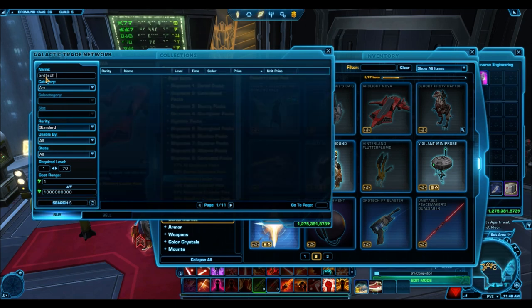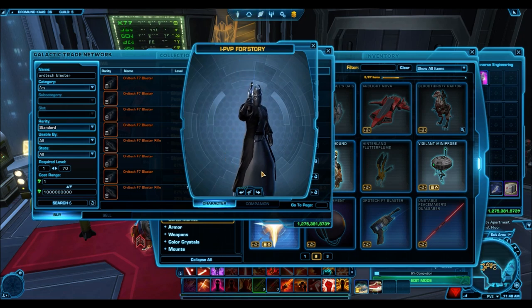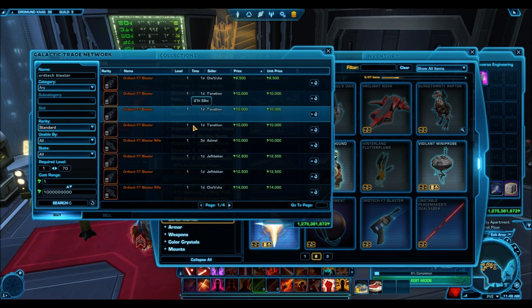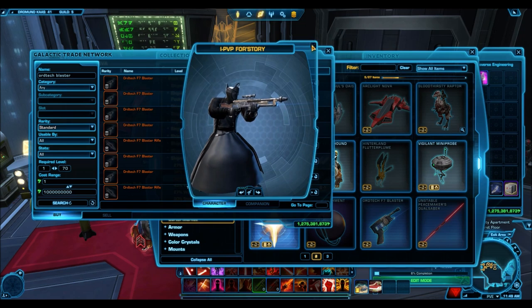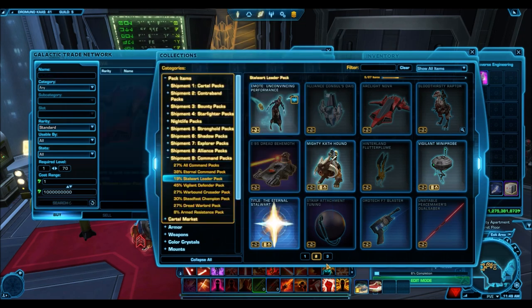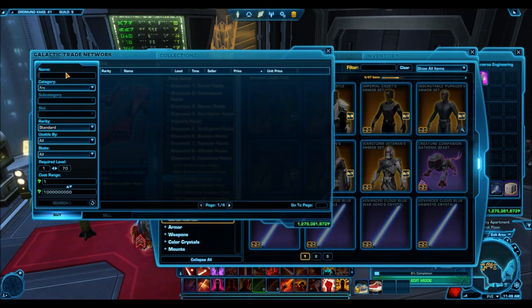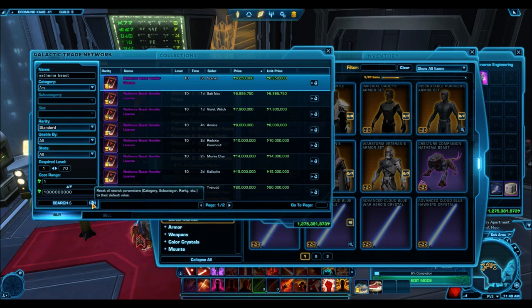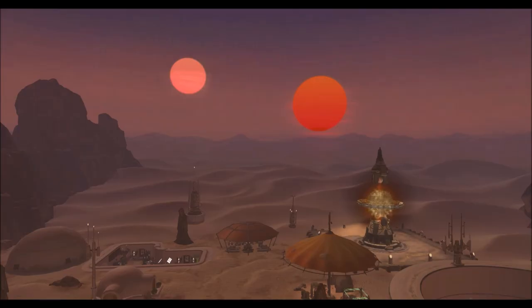The Ordtech Blaster is here for around 8,000 credits — obviously a really good buy. For a good example of where blasters go over time, look at the Artful Trickster's Blaster from the Plunderer's Pack — it was going for 5,000–10,000 credits and now sells for 500,000 to 1 million credits. That's a perfect example of how buying low and selling high can make you a huge amount of profit. The Anathema Beast Hunter License is going for 6 million here on Red Eclipse, whereas on the Harbinger it was as low as 5 million — a good example of how blowout sales are a really good time to buy low and sell high.